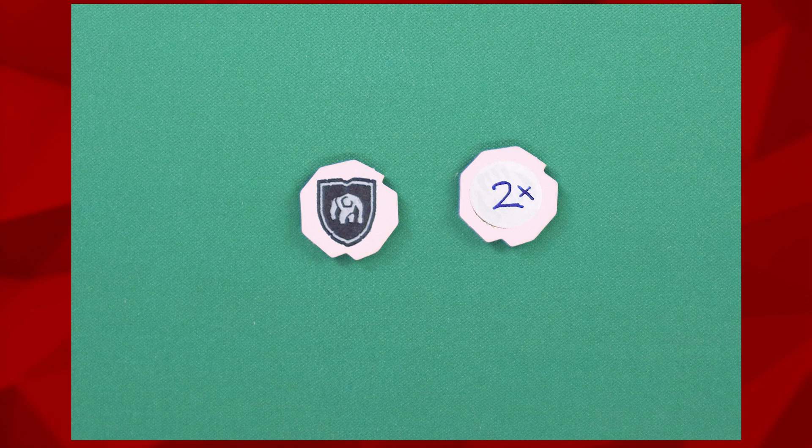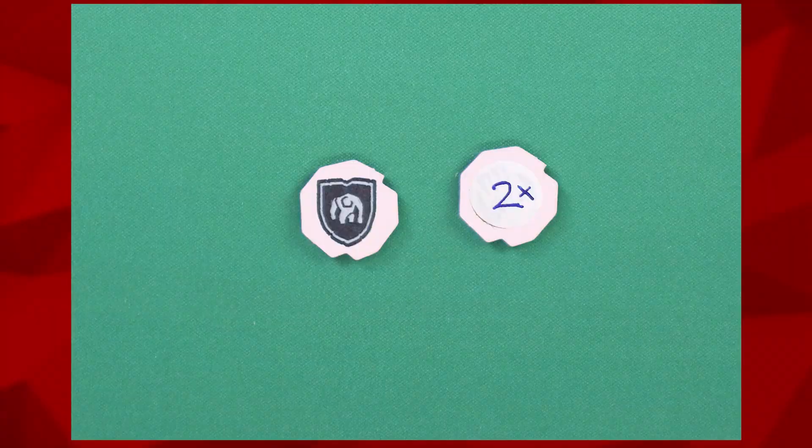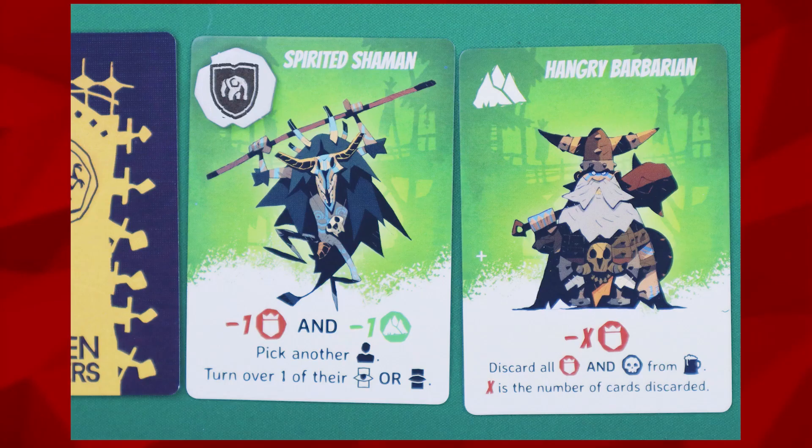Outside of the core four factions, there are two other symbols you will see. The first is a times two symbol, which makes the hero count as two of its faction type during end-game scoring. The other symbol is protection, which looks like a shield with a guardian symbol in it. During the game, should a hero be buried, you may choose to reveal this token, return it to the box, and bury the hero it was on instead of the original hero who was going to be buried. Keep in mind this can be used to protect any hero, not just heroes under your control. If this token remains on the card until end-game scoring, that card now adds the Guardian faction amongst its factions — though this will not do much unless the Guardian module is being used.